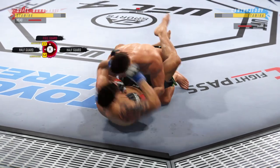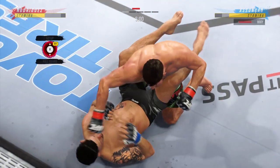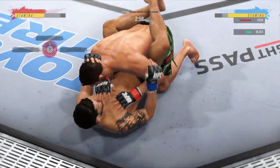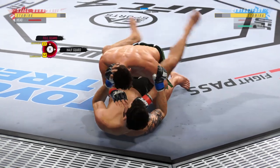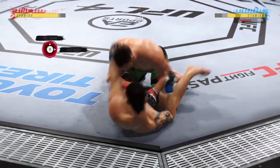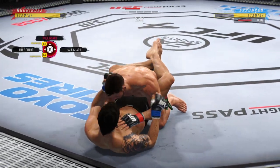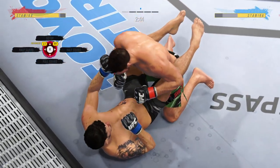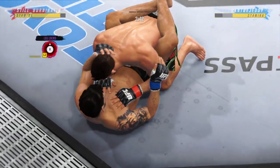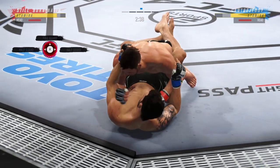Good ground-and-pound time by him here, certainly staying busy — and not just busy but effective. You can throw punches to keep the referee off you, but this guy is throwing punches to be effective, to throw damaging strikes. He's doing a fantastic job. Under three minutes remain in round one. Nice job keeping busy, fighting off of his back. The ground and pound is there once again — strong work here by Yair Rodriguez.